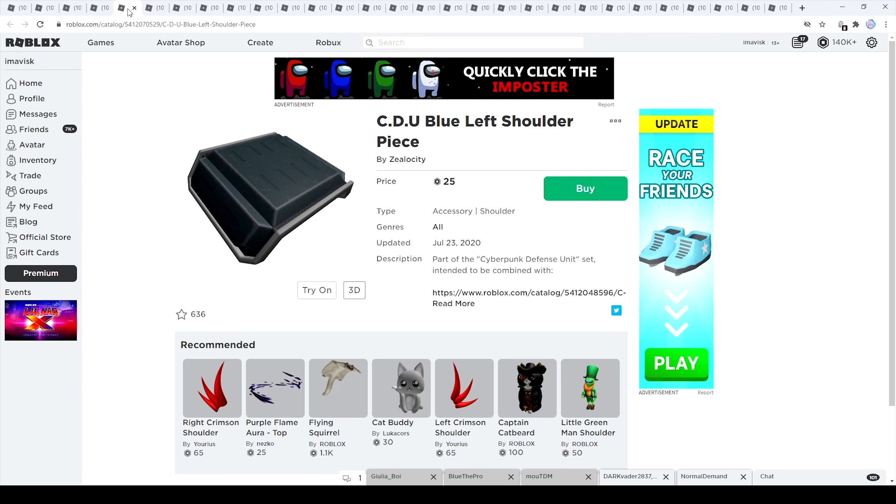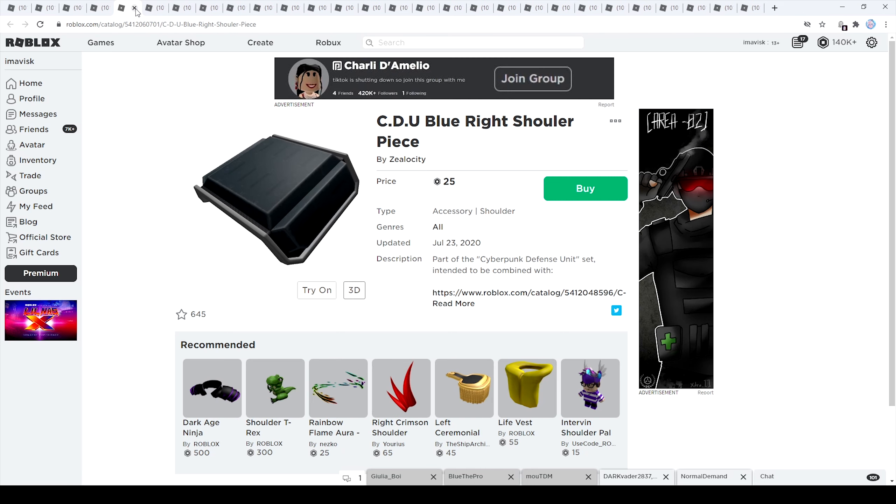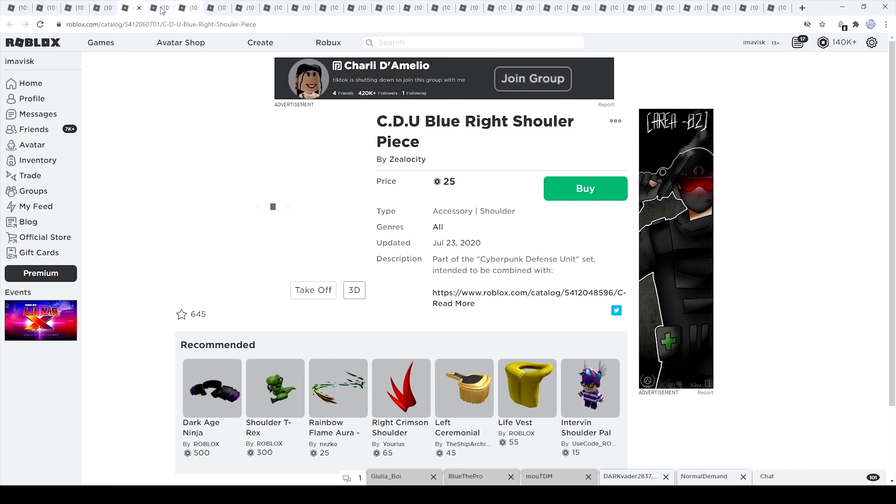Next up we have the shoulder pieces, which are really nicely made with some good detail — scratches on the edges that look pretty amazing. These cost 25 Robux each, which is really good for shoulder accessories. The left piece has 636 favorites and the right shoulder piece has 645 favorites, both last updated on July 23rd, 2020.